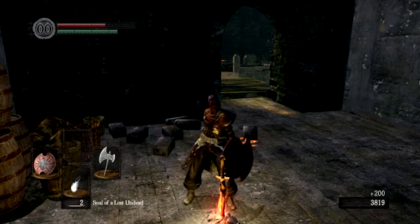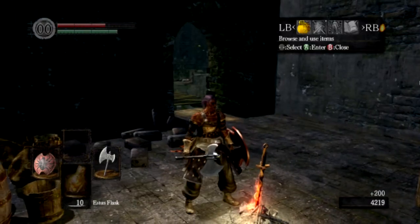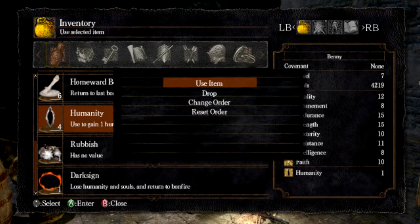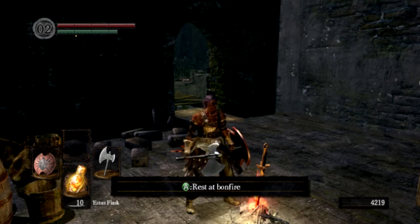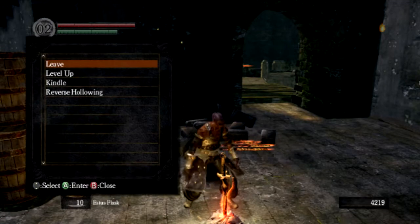Come on, use them quicker. Almost there. Now it's done — we're going to get back into the inventory and use two humanity. Using humanity fully restores your HP, whereas an Estus Flask only restores some of it depending on the level of the Estus Flask. Humanities are seemingly harder to come by. Now that we have two of them, we're going to rest at the bonfire.